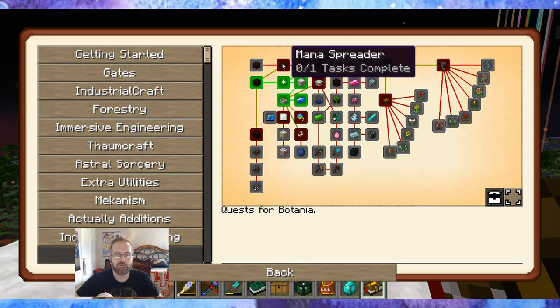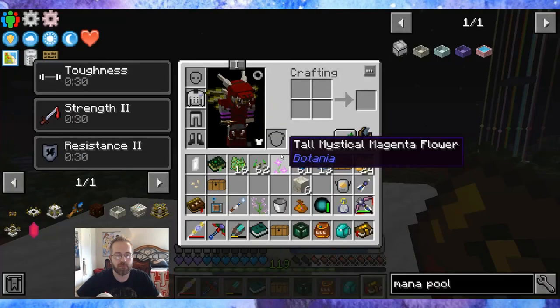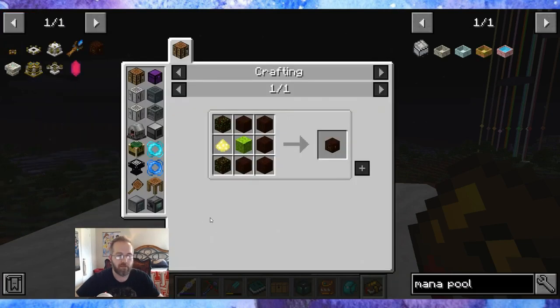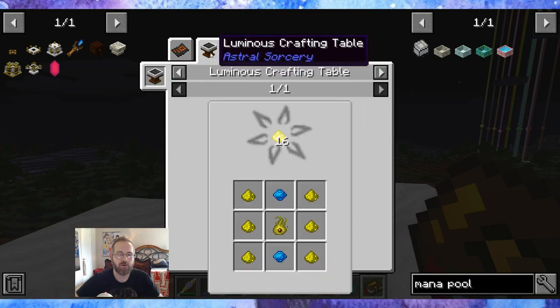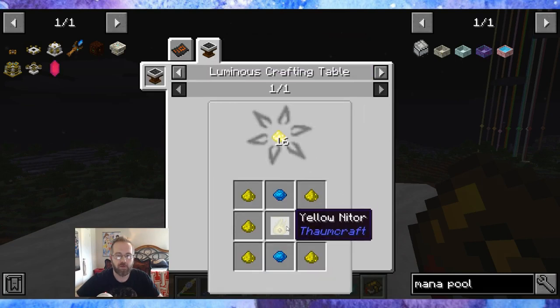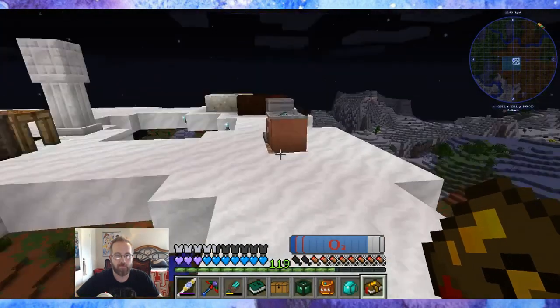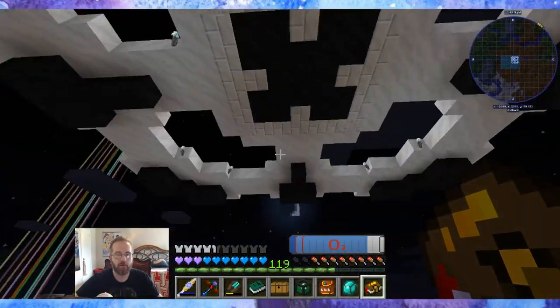Let's see what we're going to do next. We need to make a mana spreader, which is pretty cool. Now that we made the mana pool, we need the mana spreader. The mana spreader requires illumination powder, which requires Nitor and glowstone and aquamarine. It's nighttime now, so let's grab some glowstone.